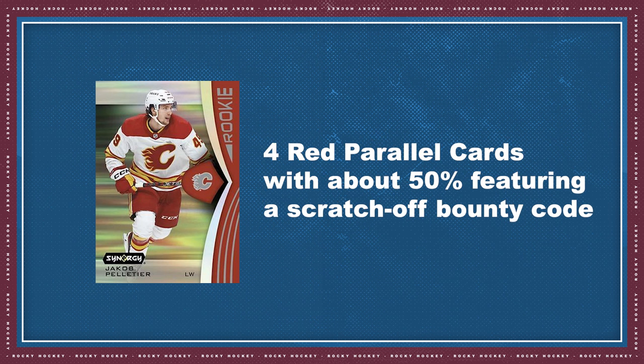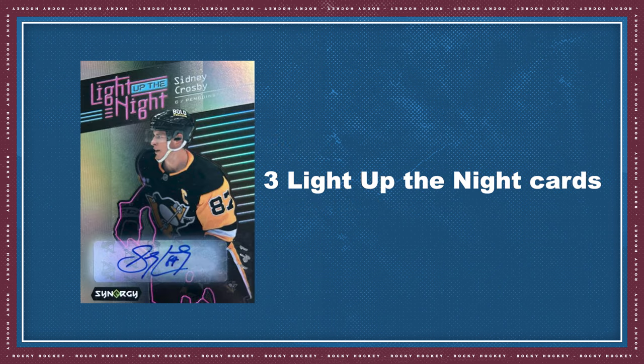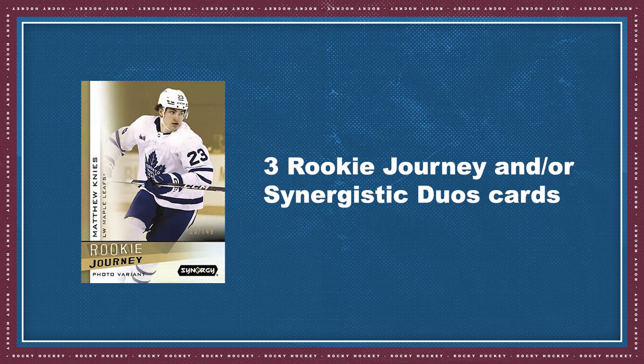Four red parallel cards with about a 50% chance of featuring a scratch-off bounty code — we'll get to bounty codes in a little bit. Five 2030 Star of the Show and/or Thrill Ride cards. Three Light Up the Night cards. Three Cranked Up cards. Three Rookie Journey and/or Synergistic Duos cards.